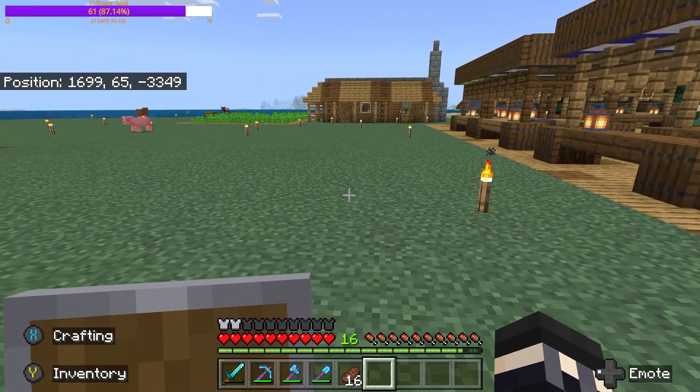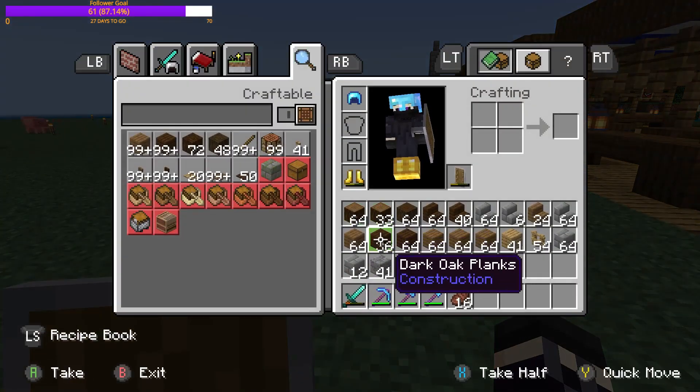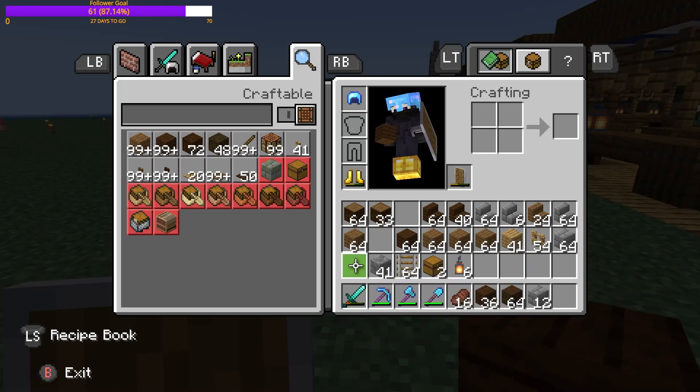They'll be fine. So today we are building a warehouse, because we have a pirate port, we have a market, we have a farmhouse — they need a spot to store stuff. Cosmetically they'll never use it, but it'll look nice, so that's what we're going to be working on today.